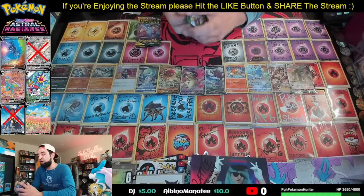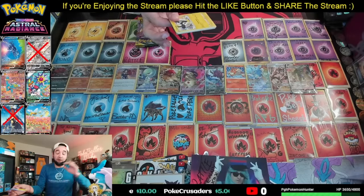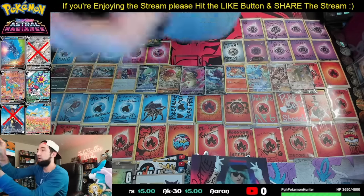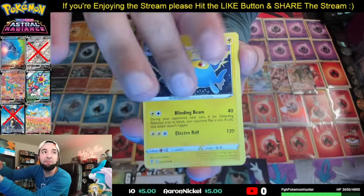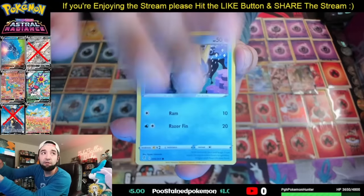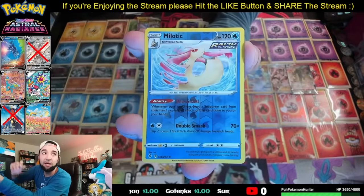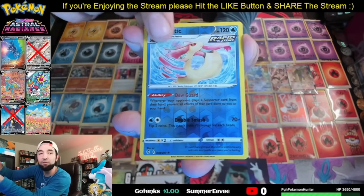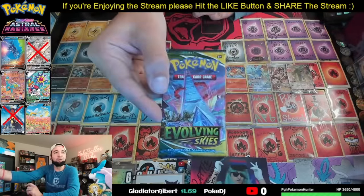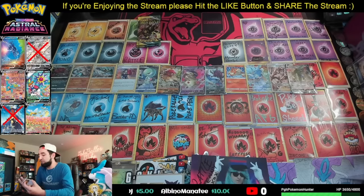Pack number three of Evolving Skies — we've got a lot of hits out of these tins so far. Psychic Energy, Carvanha, Bergmite, Sableye. We've got a Reverse Milotic — we'll take a Reverse Rare. There are those three codes for you guys. We're through half of the Evolving Skies packs. We did get a VMAX and a Holo out of our first three packs, so let's keep the heat coming.